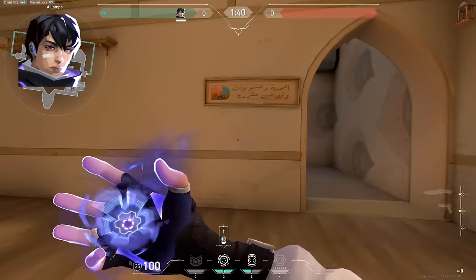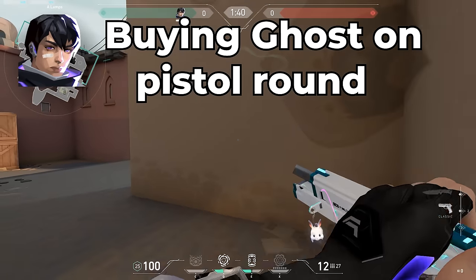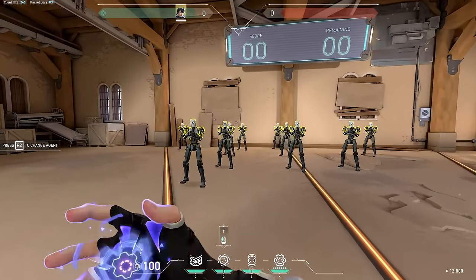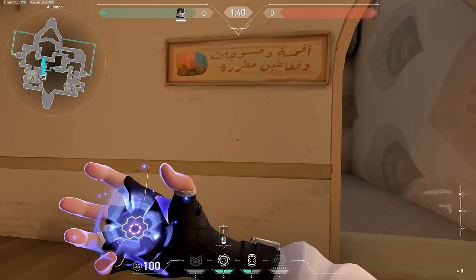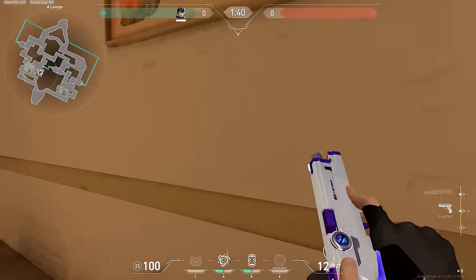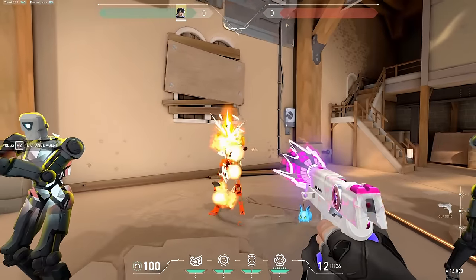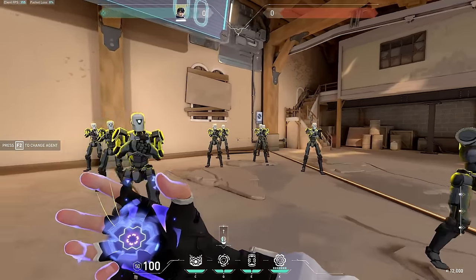Next up we have ISO, and the biggest mistake that new ISO players make is buying a Ghost on pistol round. With ISO on pistol round you could actually buy light shield and two vulnerables instead. This is insanely strong because with a Classic, if the enemy is vulnerable you can kill them in two shots — the same as the Ghost — and the right-click lets you mow enemies down. You also have armor so if you get dinked you can fall back. Buying light armor and two vulnerables with the Classic will guarantee you free pistol round kills.